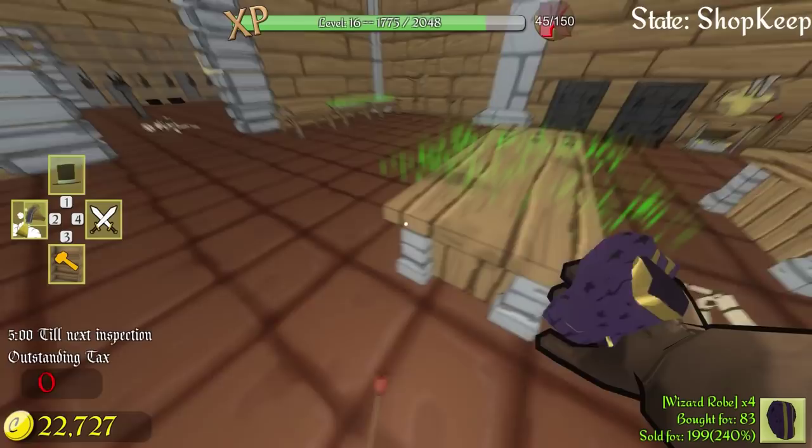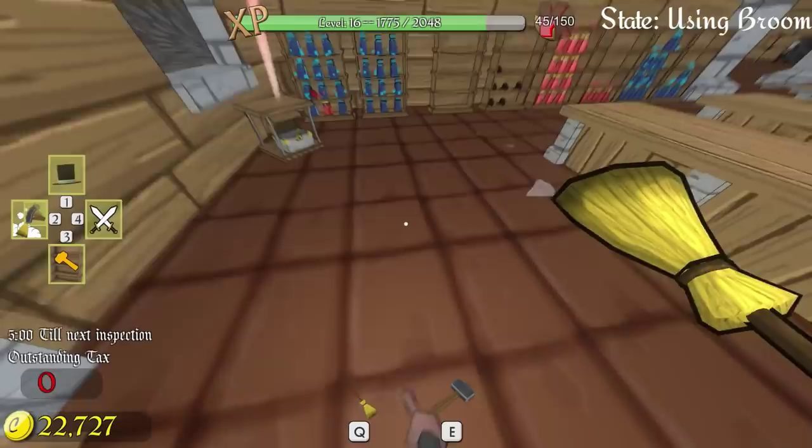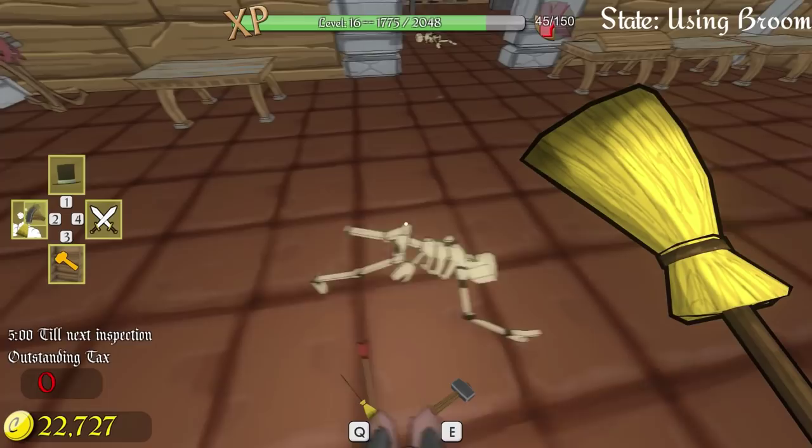The shop's closed. As you can see, we actually still have quite a few items, and I actually like that. If I can make $22,000 during a day and not have to re-buy, that's the way I like to be doing it. Let's clean up a bit here — we got a few skeletons to grind up into bone, and then I'm going to do some more alchemy. Hopefully I can figure out a few more recipes, because that really intrigues me.